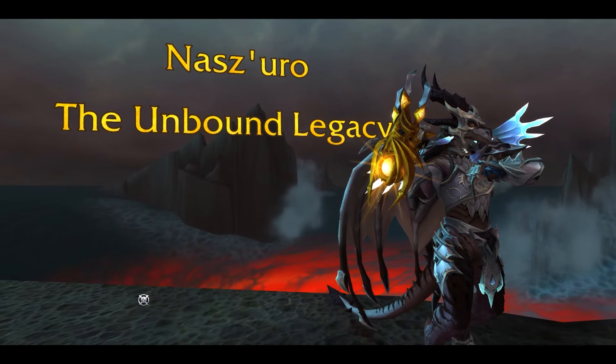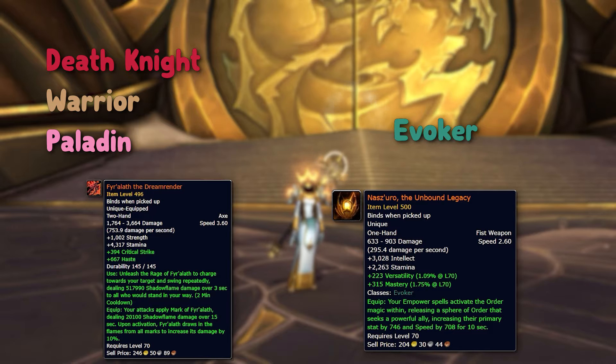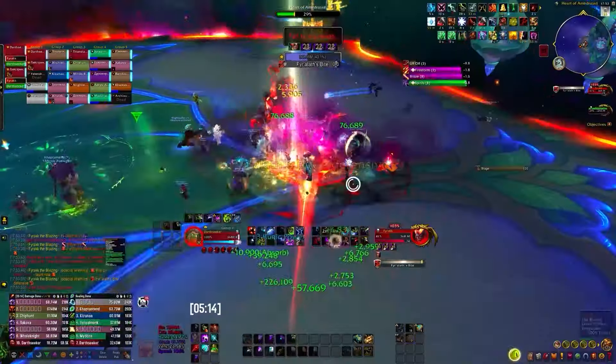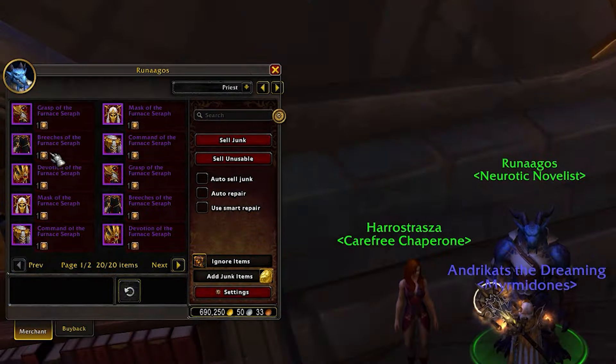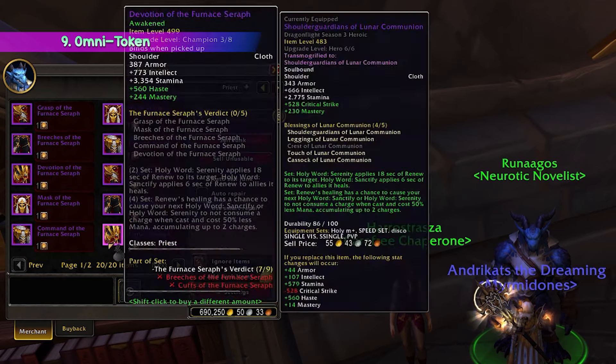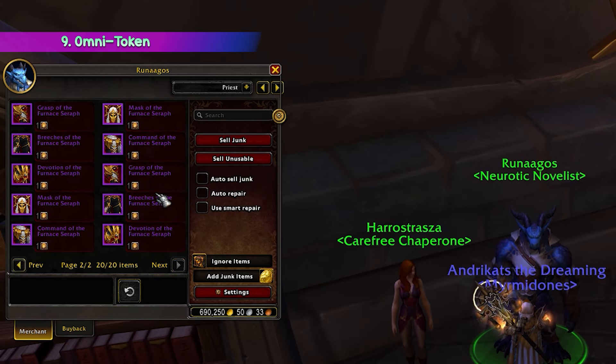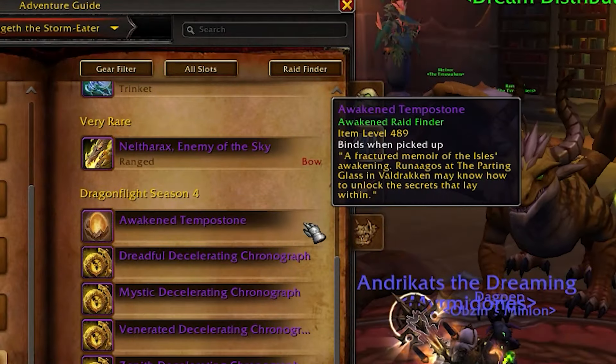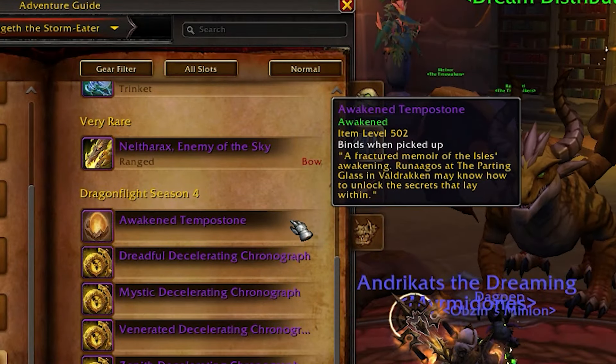Nasz'uro drops from Sarkareth in the Aberrus raid, while Fyr'alath drops from Fyrakk in Amirdrassil. Alongside the Bullion, a new currency will be introduced from raiding known as the Awakened Crest Omnitoken — a new tier Omnitoken that drops from the end raid bosses of the Awakened raids.